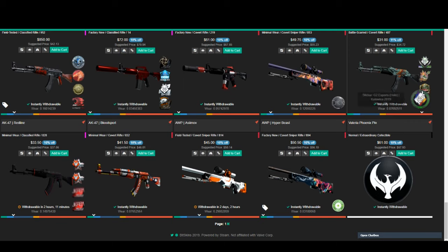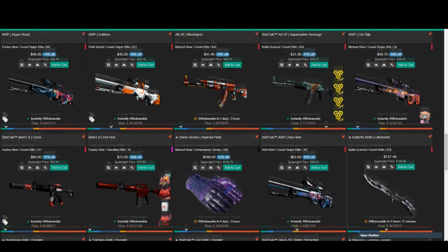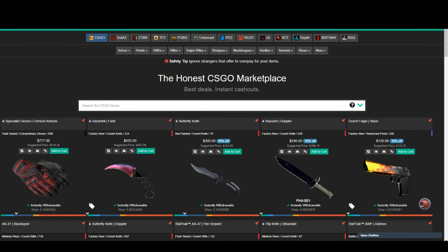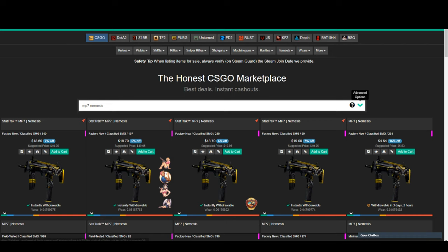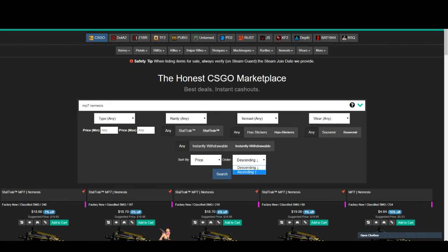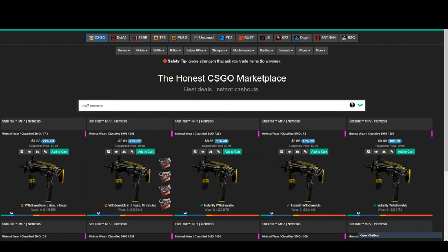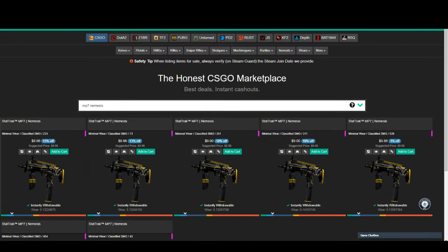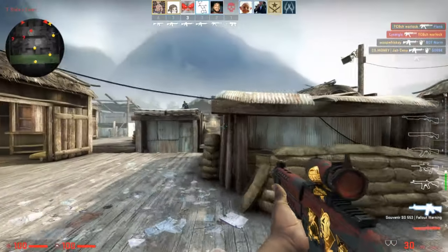To get items at the lowest prices possible, use BitSkins. You can find really low-priced items across all marketplaces using various filters. For example, the MP7 Nemesis trades up to the Piper Beast or AK-47 Aquamarine Revenge. Using BitSkins for the inputs, you can make about $20 profit, but using the Steam marketplace for the same trade-up only yields about $10 profit. BitSkins is a highly recommended marketplace.